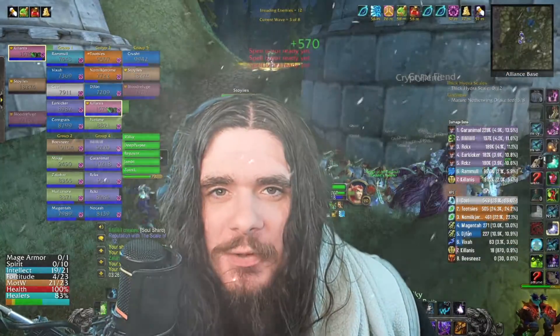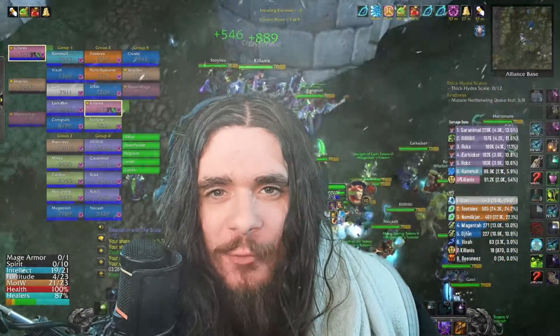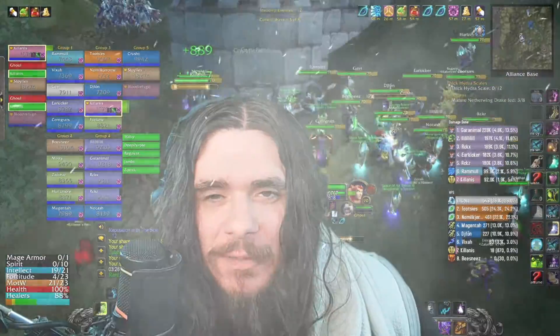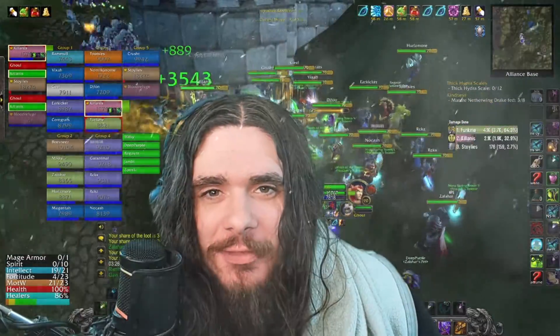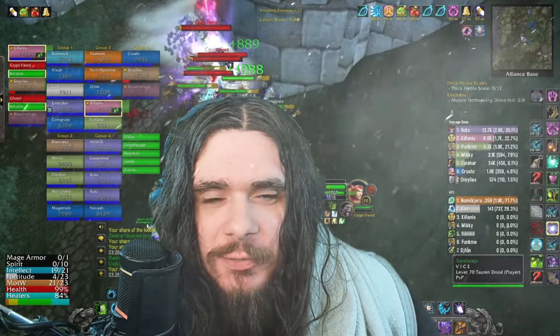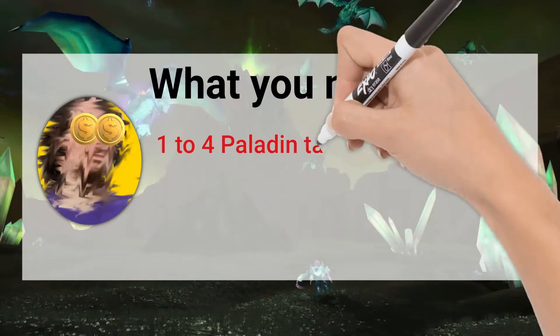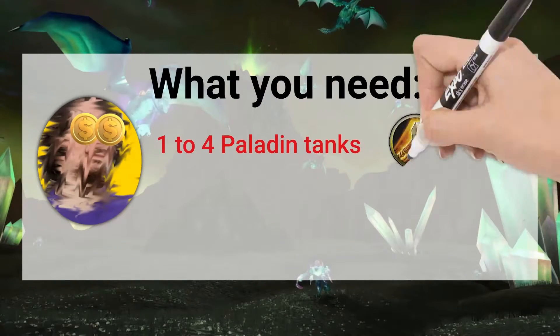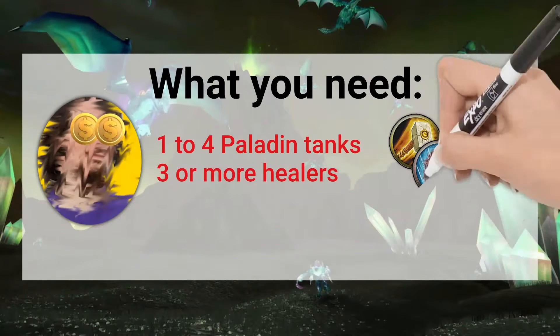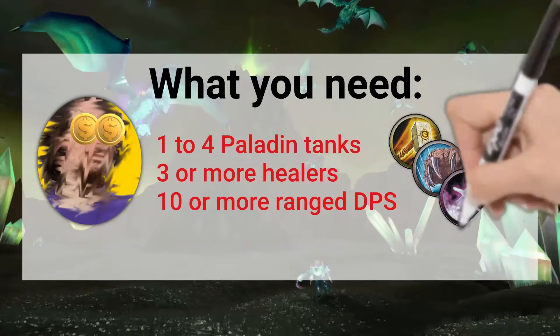So what are you gonna need to get into Hydral trash farming? You're gonna need between one and four paladins — the meta right now is to run three or four, because each paladin helps take threat and mitigate some of the later, more dangerous waves. You'll also want at least three to four healers, and at least eight to ten ranged DPS. Bring a bunch of warlocks; mages are great too. Lots of big ranged DPS will really help.